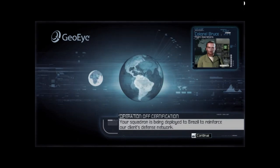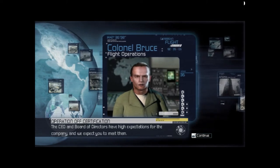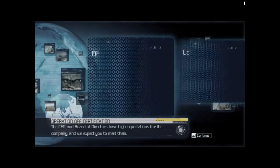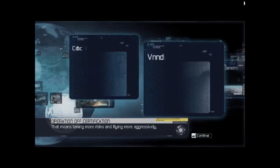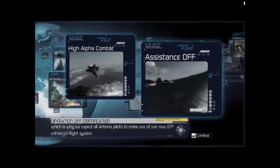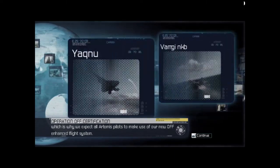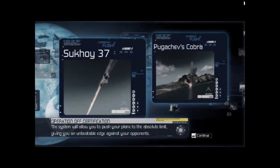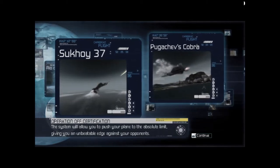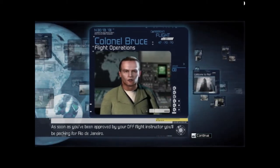Your squadron is being deployed to Brazil to reinforce our clients' defense network. The CEO and board of directors have high expectations for the company. We expect you to meet them. That means taking more risks and flying more aggressively, which is why we expect all Artemis pilots to make use of our new off-enhanced flight system. The system will allow you to push your plane to the absolute limit, giving you an unbeatable edge against your opponent. As soon as you've been approved by your flight instructor, you'll be packing for Rio de Janeiro.